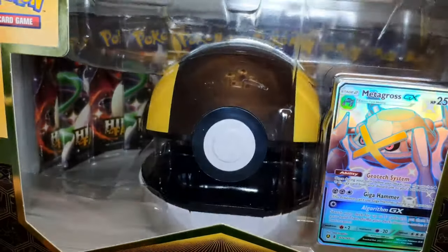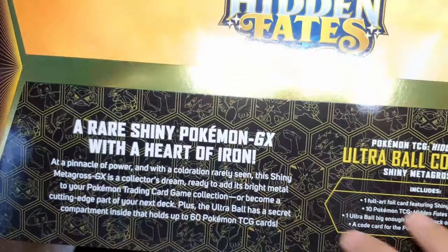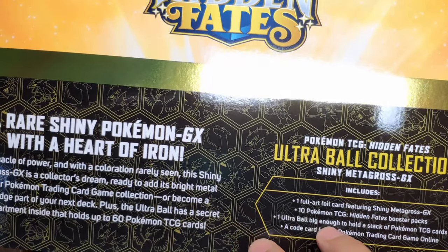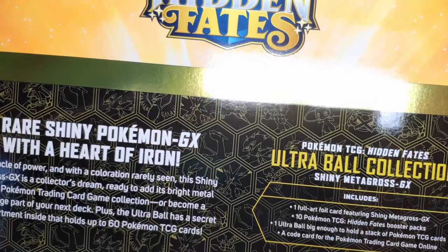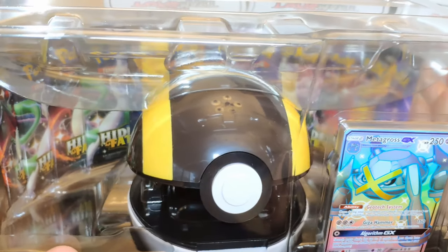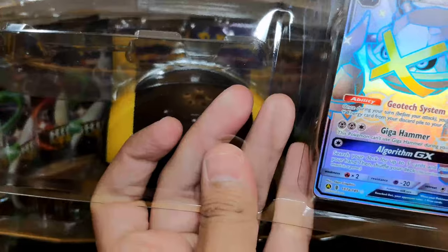Without the plastics, you can see the box is beautiful. You can see Hidden Fates on the front and a description on the back — it includes a full art featuring shiny Metagross GX, 10 Hidden Fates booster packs, an Ultra Ball big enough to hold a stack of Pokémon TCG cards, and of course the code card I'll be sharing with all of you. I went ahead and removed the plastics and this is the content we have.